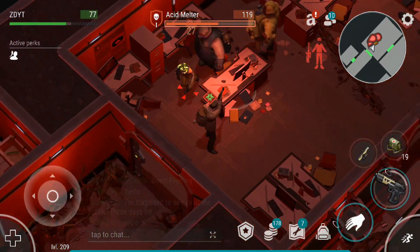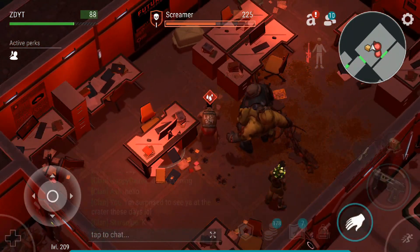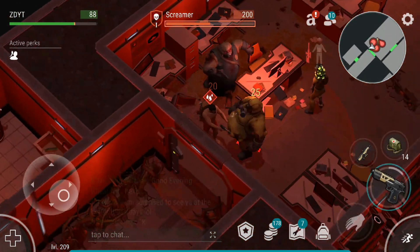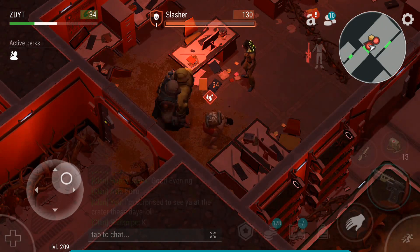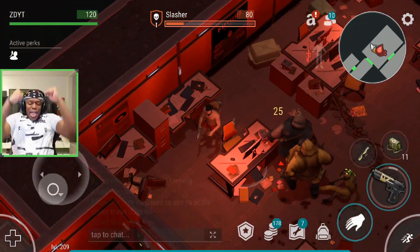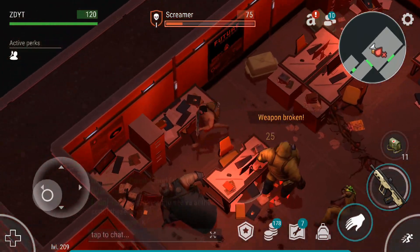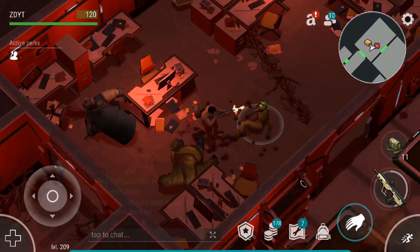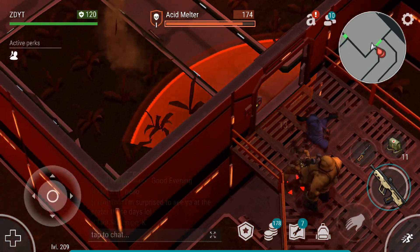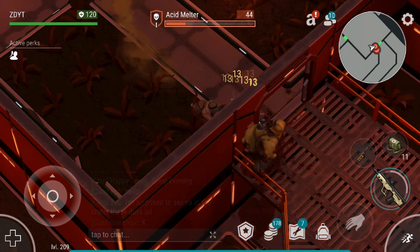The key to doing hard mode is to use the Genesis weapons on the bosses. We get to almost the first wall-tricking spot. Acid Meltzer comes around — not today, hiding behind that wall. Nice try, Screamer. I'm going to take that Acid Meltzer out with the Genesis weapons.